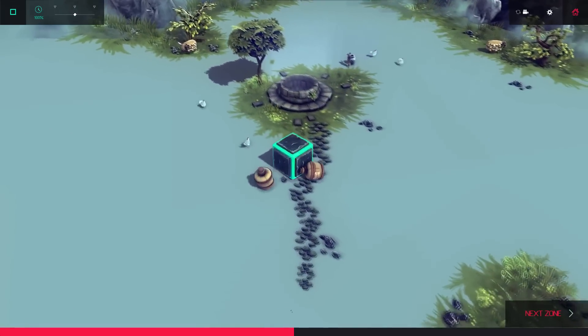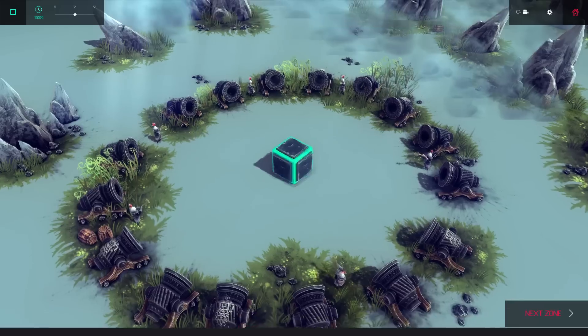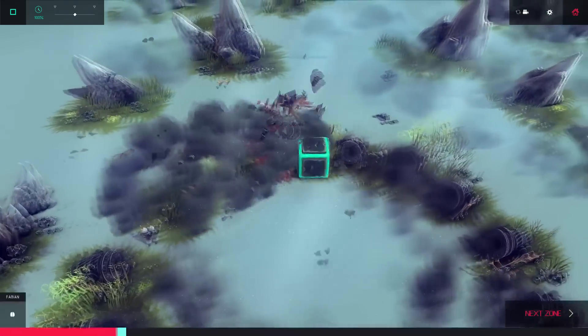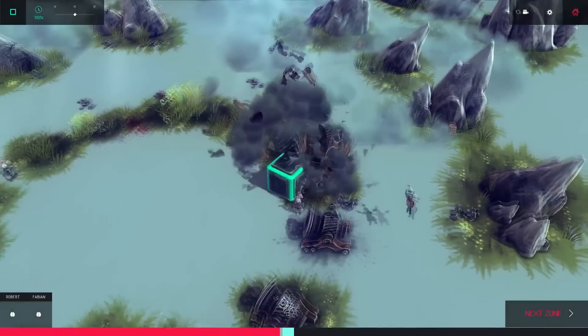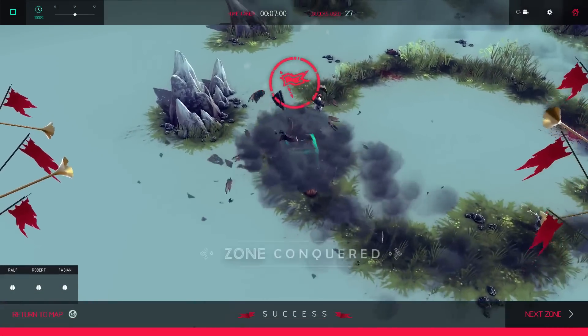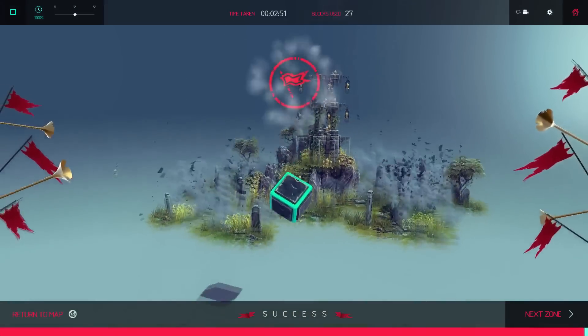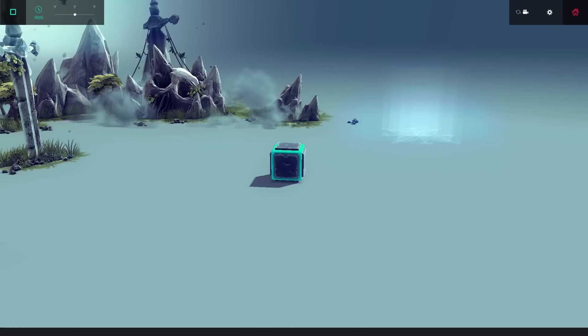I put a lot of work into balancing the centers of mass, drag, and thrust, finding ways around the glitches, and doing other fine-tuning. So if you enjoy the Perfect Cube, please upvote it on Steam. I also drew two versions of a custom logo for the thumbnail and preview image on the Steam Workshop, so if nothing else, I hope you enjoy my artwork.